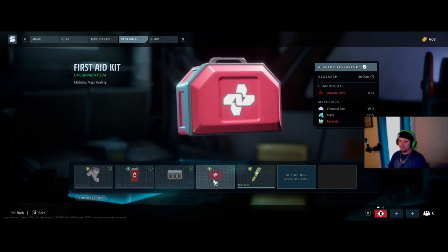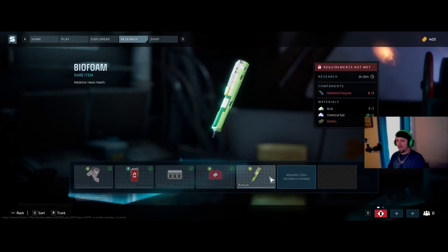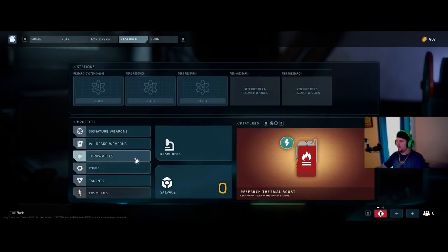The first aid kit is recommended — it's an instant heal, takes about three seconds to pop, and you'll gain about 80% of your meter back. Bio foam is amazing — it's fast, gives you some health back plus a heal over time. I love the bio foam for on-the-run heals. I'm still working on unlocking tier four.